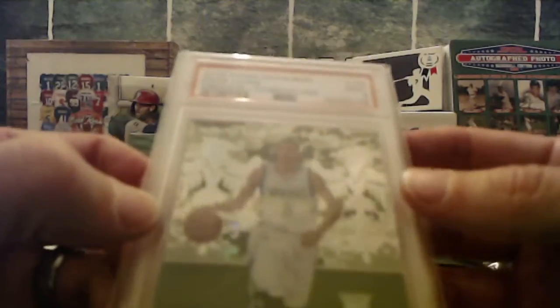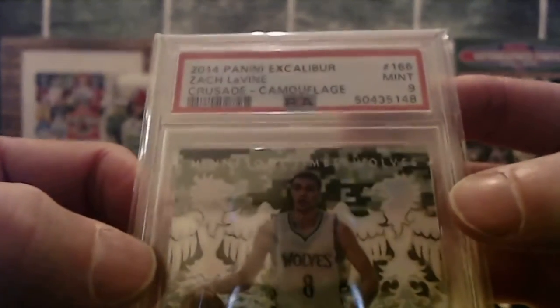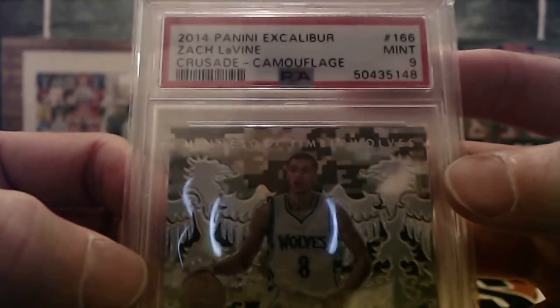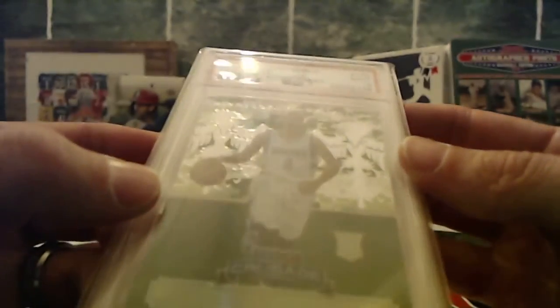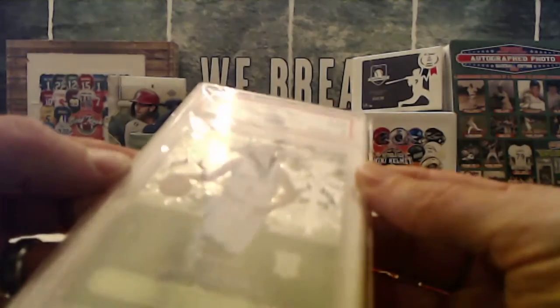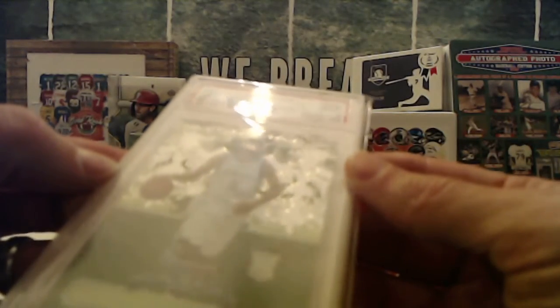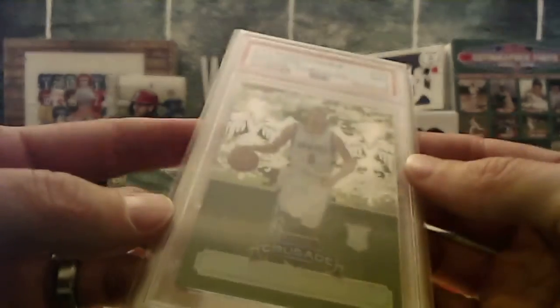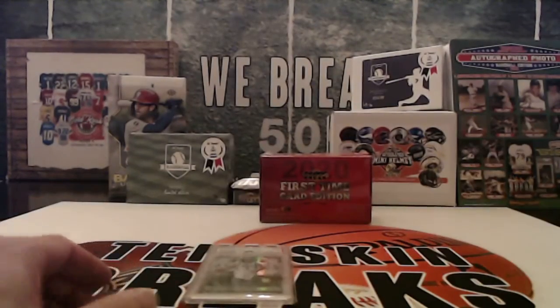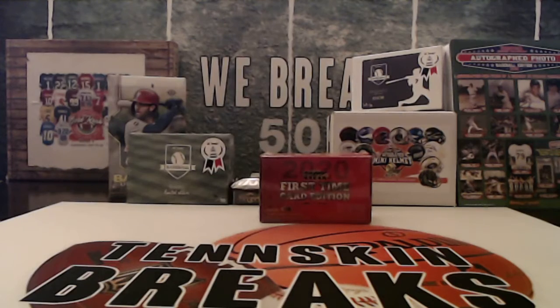All right, not a bad one here first up. We got a 2014 Excalibur Zach LaVine rookie camera rookie, graded a PSA 9. That will be L, which goes to Matt. No number on that unless I'm missing it — I don't see a number on that one. Basketball is the first hit out of this. Matt, congratulations man, we'll get that card in the mail to you. Break number two coming up next.